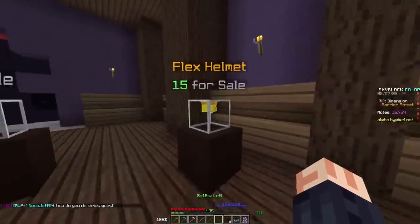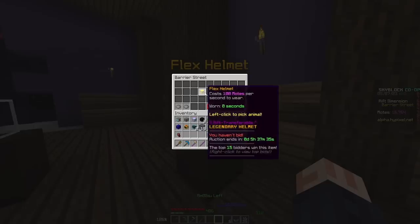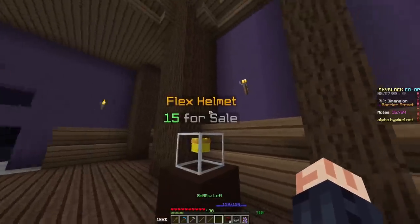Starting from the right, we have the Flex Helmet, which is an item that costs 100 motes per second to wear. It allows you to pick an animal to look like, and it's Rift transferable. I imagine it costs coins to wear out in the main world. This is a relatively interesting item — it is just a Flex item, obviously.